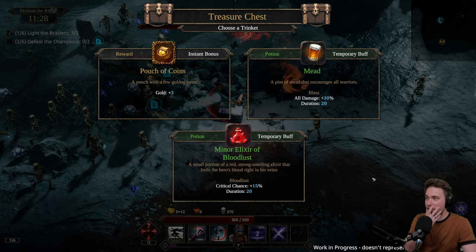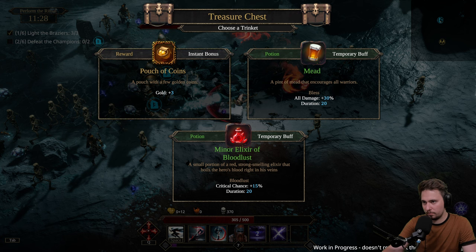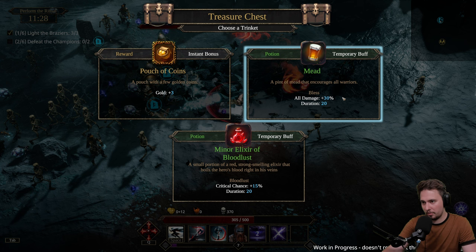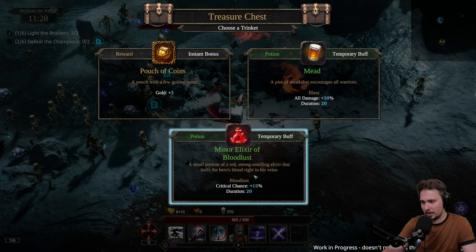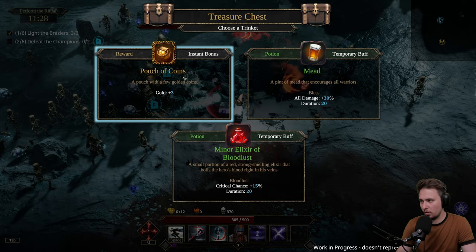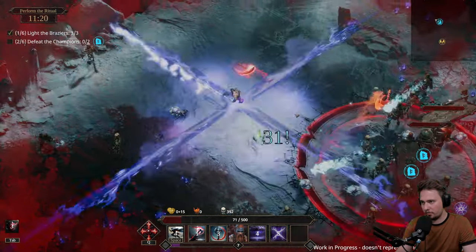That's not great. We got a different thing - choose a trinket. The treasure chest just doesn't match - we went for high-res everything and here's some pixel art because it's indie. It just doesn't match, but it's fine, it's just an icon. A pouch of coins gives plus 3 gold. A pint of meat - all damage plus 30% but temporary buff. I'll go with the permanent bonus because that's just meta progression. The gold is forever, the potion is just for 30 seconds.